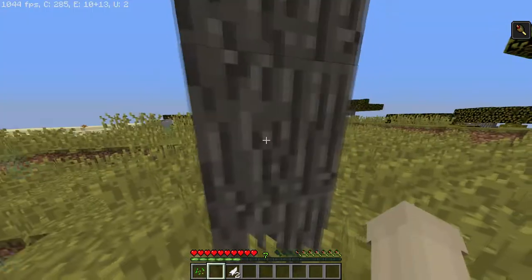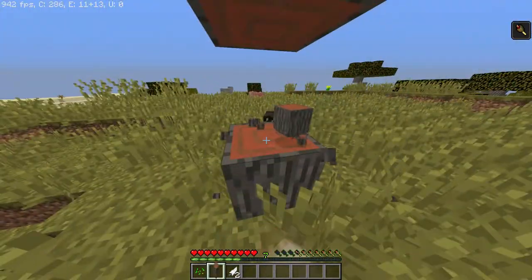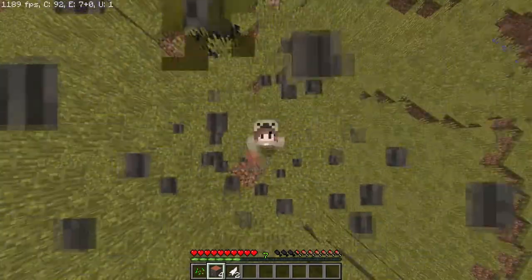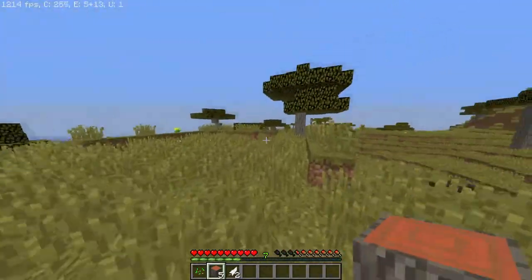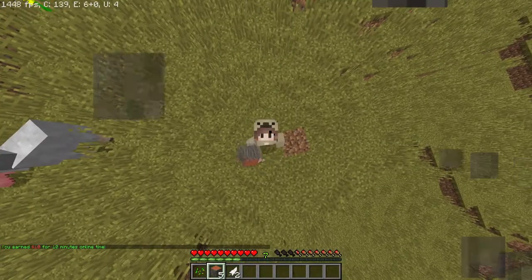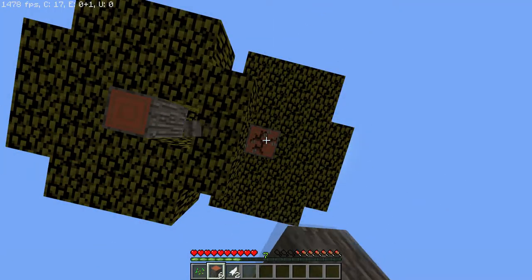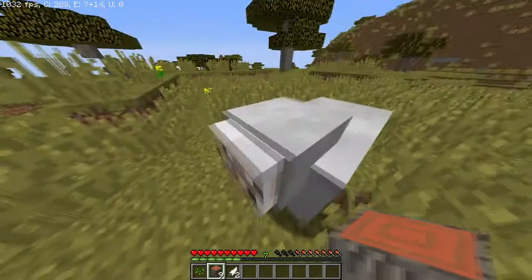We're gonna start off as any Minecraft journey would - we are going to punch down this lovely tree. Now this Minecraft world really does have a lot of savannah and desert biomes, so if you want to get out of those you have to go quite far away. I did find some normal biomes though - big boat journey. Okay, we're gonna come back for you guys because I do need some food and some wool.